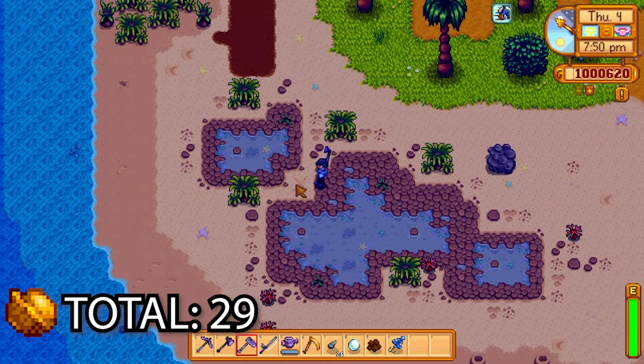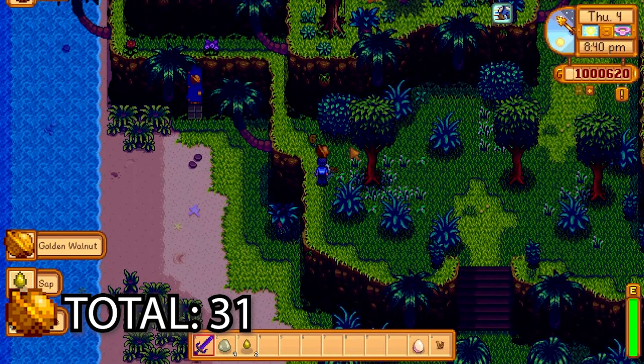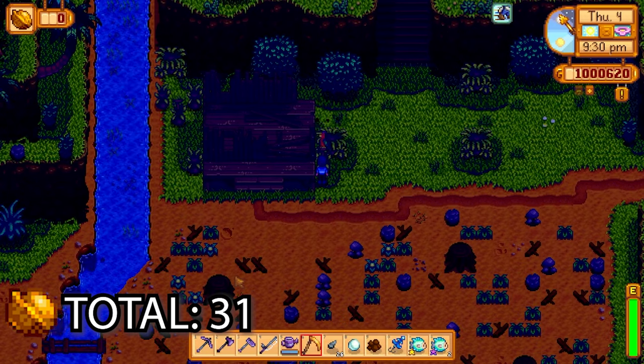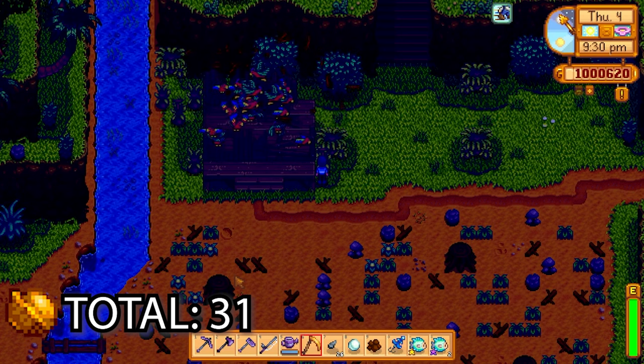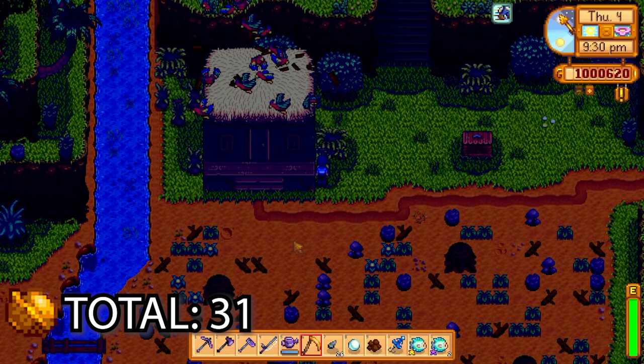There's one by the key secret walnut room, but there's actually a well-hidden one to the left of it — you just have to swing around and get that one. X marks the spot gives us another golden walnut. If you kill these tiger slimes you get another one — bear in mind that if you kill those tiger slimes again you won't get any more golden walnuts from them, so they only give it to you once.